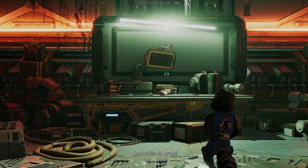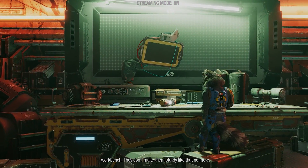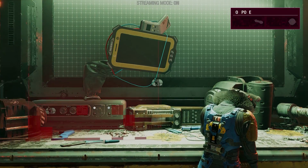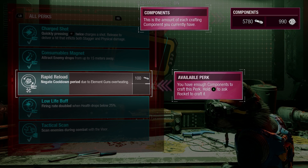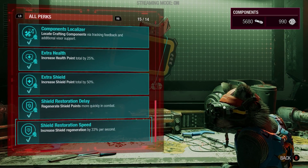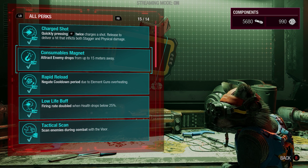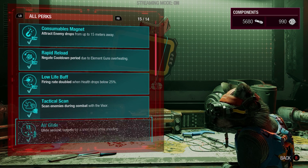Look at this old beauty. A table? This is a vintage Model T engineering workbench - they don't make them sturdy like that anymore. So here's where we can buy perks for our character. We'll buy this one for a hundred resources - let's say glow sticks. We can buy all these perks, which we have already, we have them all. They'll just increase our guns and stuff, and our scanner, so we can scan enemies during combat - which we've got and we've been doing.